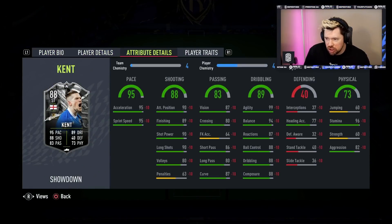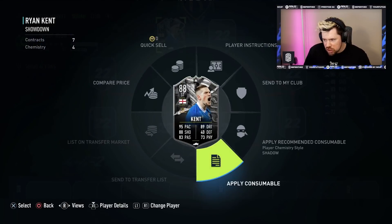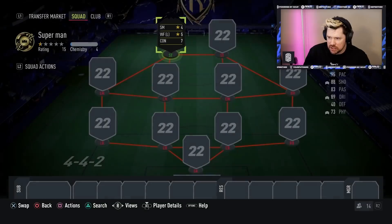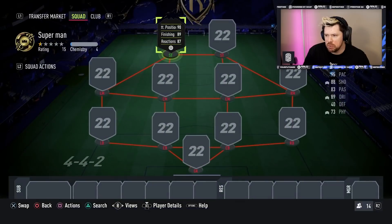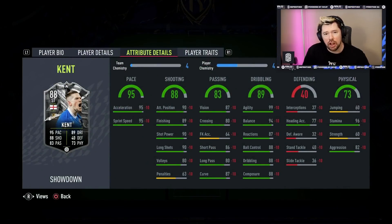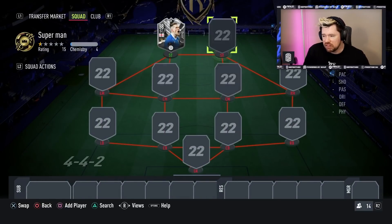Now we've got an 88 Ryan Kent with four-star skill moves, five-star weak foot, ridiculous pace, ridiculous dribbling, good shooting and physical. We're going to be applying a Marksman chem style which gives him the best chemistry overall and the best boost in the right stats. We are going to be taking him into some Fut Champs gameplay and hopefully bagging loads of goals with this man.